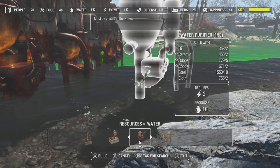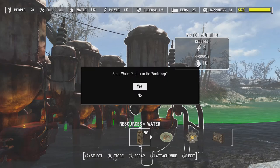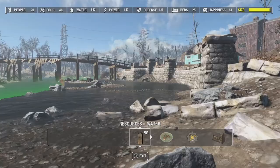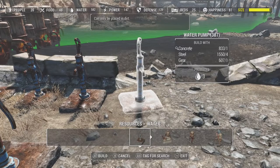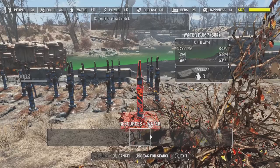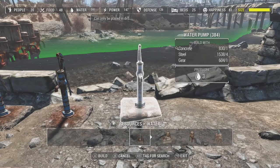The water is at 582. If I plant this down, wire it up and power it, it should produce 10 more — but they've patched that out a while back so you can't infinitely cheese it that way. However, you can still build these water pumps and if you notice it'll go up slightly over time. It takes forever and they take up quite a bit of room, but you can use them — we're probably going to go over 591 there, which is pretty cool.